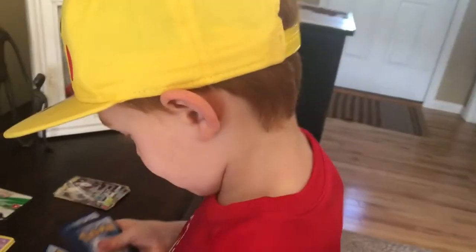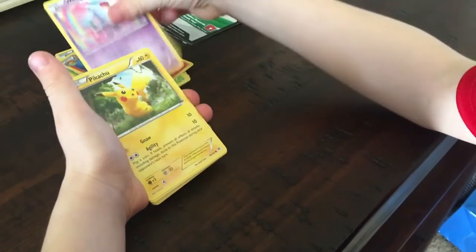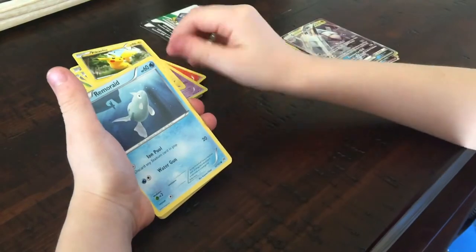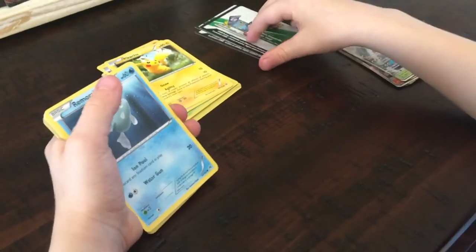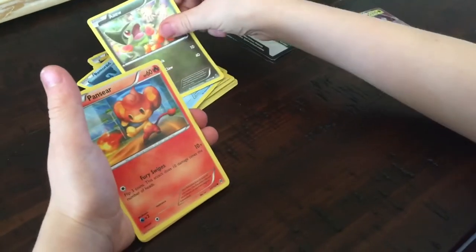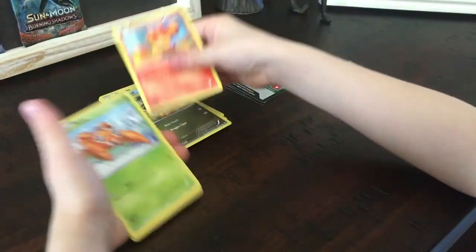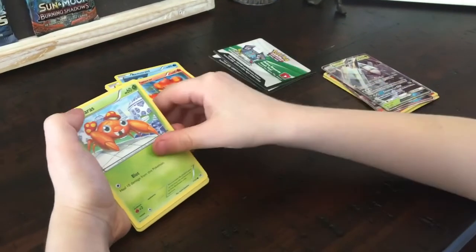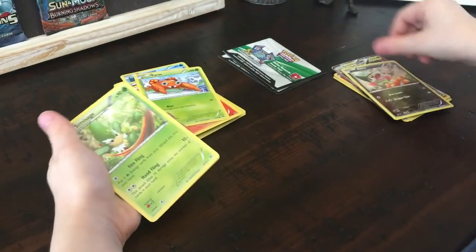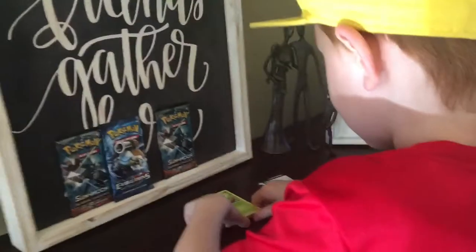Three. Okay. Go Goat! Quilava. Cool. Wobbuffet. Thank you! So a lot of stuff that we haven't seen in recent sets. Remoraid. Axew. Monkey Alert! Pancham. Here. We're gonna pause and help Little Bro. Alright, bud, we're back. So Little Bro might be having a meltdown in the background, but we're gonna keep going.